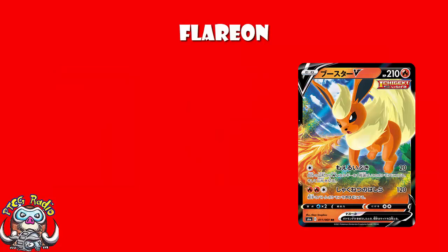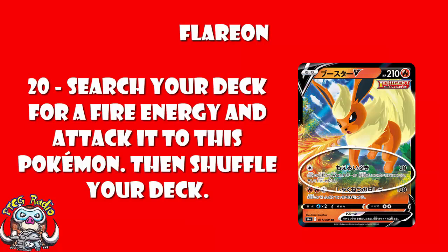First attack: 1 colorless energy, 20 damage, search your deck for a fire energy, attach it to this Pokemon, shuffle your deck. It's fine, it's alright, it's not brilliant. In terms of attaching the energy, that's kind of cool, but I've long been a little bit reticent about attacks like this, purely for the fact that what you essentially do is search your deck for an energy, attach your energy, and then sit there in the active and wait. I'm letting my opponent have a hit on my two-prize Pokemon.